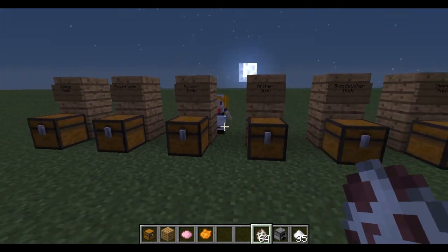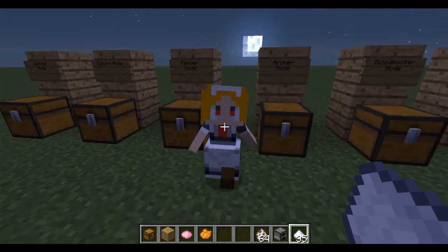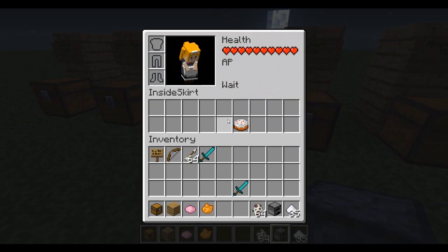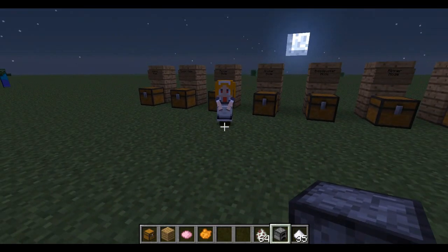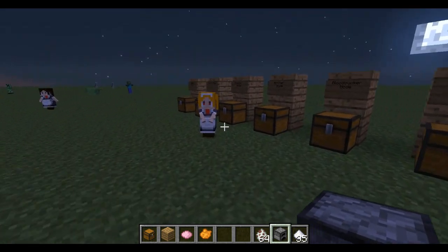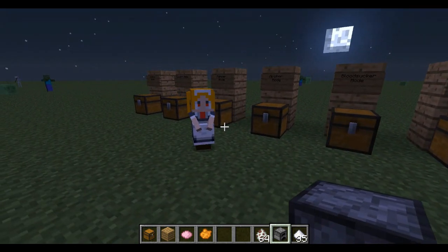She will go into Waiting Mode if she has nothing to do. If you use one Sugar on her, she goes into Waiting Mode, which will just keep her there — she won't really do anything, she'll just stand there. So if you need her to stay somewhere and not follow you around, that would be a good way to go.